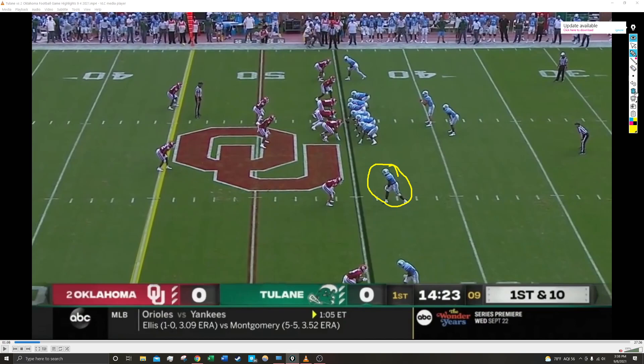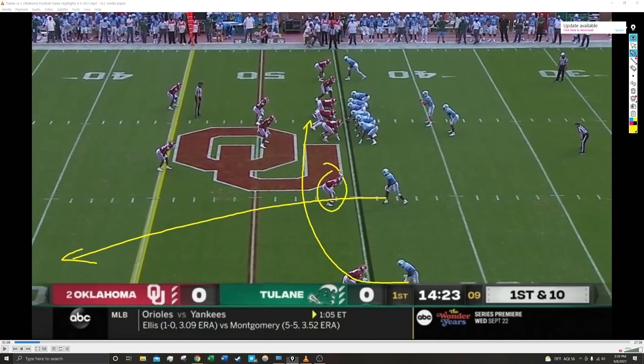It's somewhat unusual to have a running back out in the slot like this, but not totally unusual for this Green Wave offense. Will Hall liked to do this last year, throwing players like Amari Jones and Cam Carroll all over the field. In this case, we have YG Booker, who's a sophomore this year — young player, but very talented. He's going to run a fade down the field while Dottavian Toles runs a drag route across the field. He's playing against number five in straight man coverage and is going to make an incredible grab on the very first play of the game.